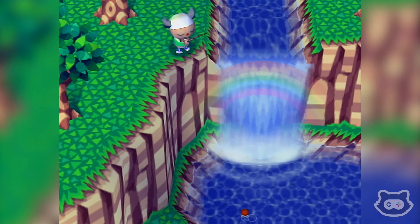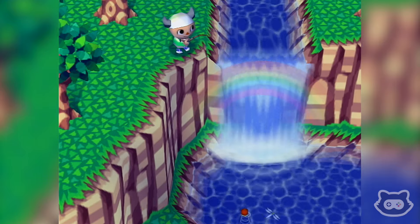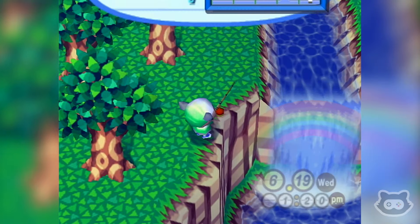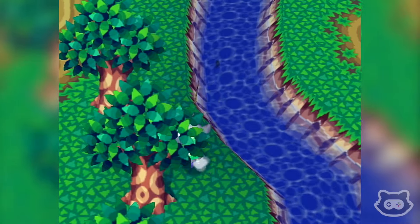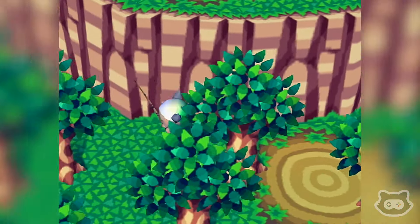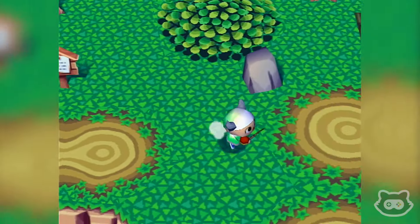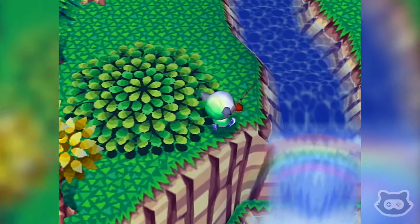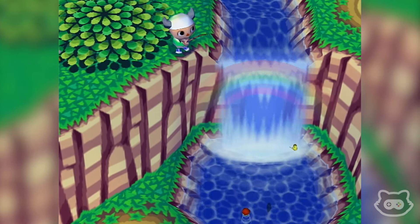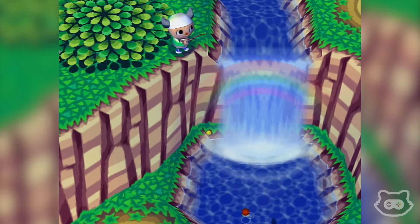It might have been in City Folk where we've seen rainbows — if you know, let me know and put my brain at ease. How beautiful is that! I love the subtle details like this. Let's do some fishing just so we can appreciate the rainbow. Oh, there's one on the other waterfall as well — a double rainbow! That's got to be a rare phenomenon. We've got two because we have a three-tier town with two waterfalls.